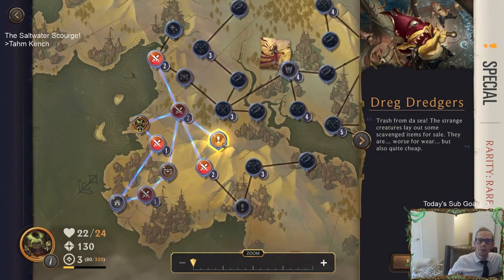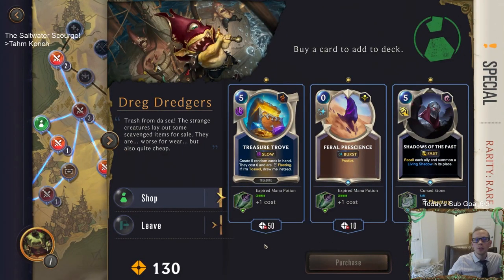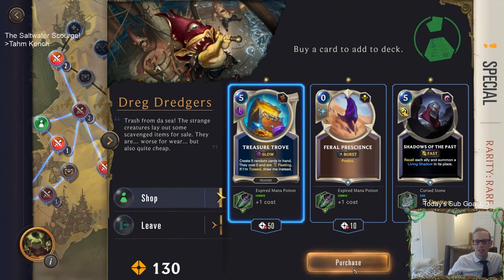This fight looks important - it's gold. Oh it's a new shop. Look at that - Trash from the Sea! Strange creatures lay out some scavenged items for sale - worse for wear but quite cheap. We can take Treasure Trove plus one cost, this thing plus one cost, or Shadows of the Past which has Fleeting. We're obviously taking Treasure Trove - this is incredible! A six-mana Treasure Trove we can just draw and have.